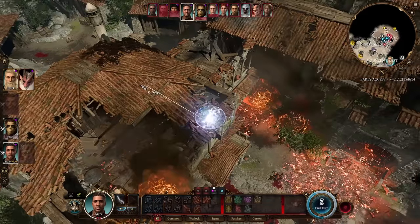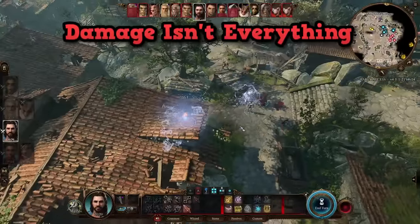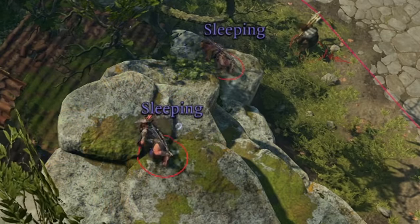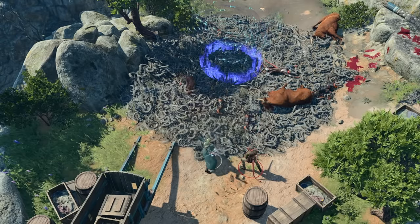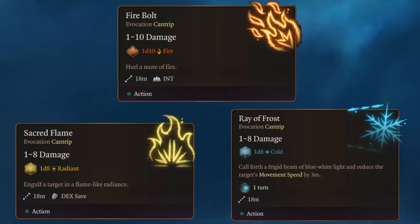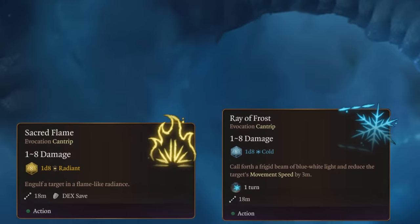Knowing when to fight or take flight will make the game much more enjoyable. Another way to make combat more enjoyable is understanding that damage is not your only choice. Utility spells or damage spells with utility are often better options than pure damage. It's very easy when you start the game to look at cantrips like Firebolt, Sacred Flame, and Ray of Frost and say Firebolt is the best because it does the highest damage — but that's only true some of the time.